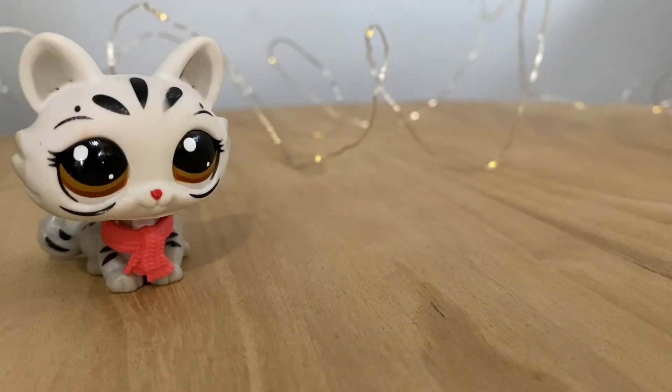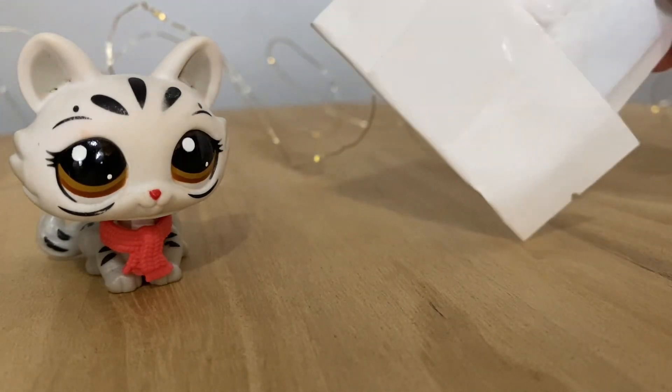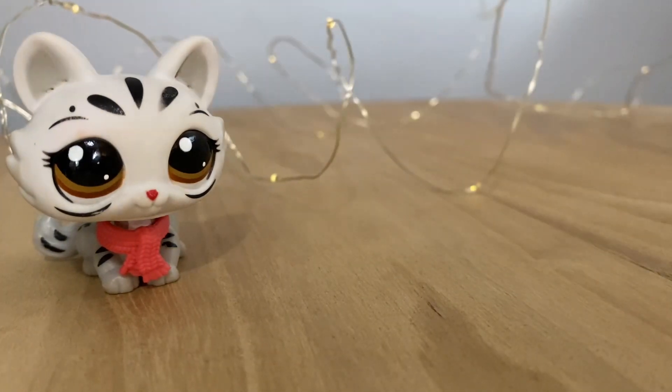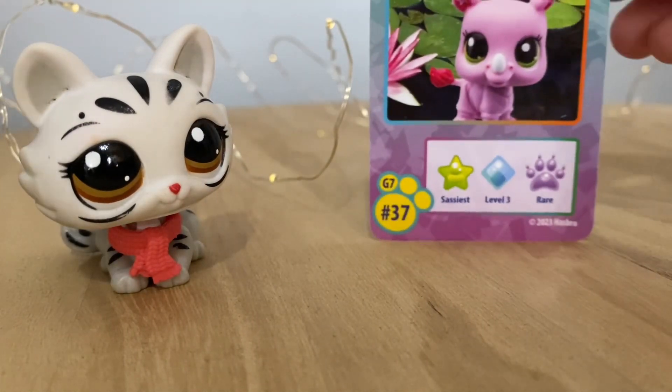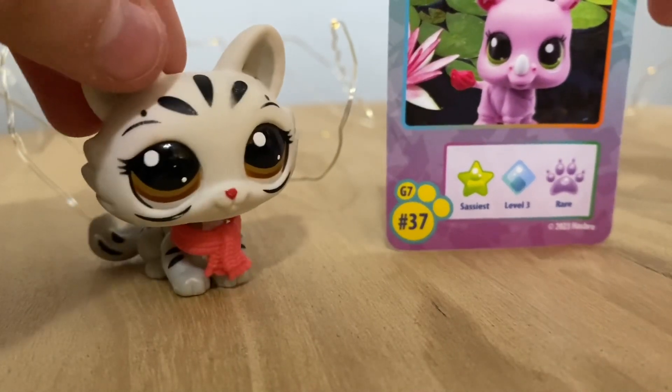To start us off, in the back of the packaging was this little pamphlet. I believe it comes with a token and a card. So let's just take a look at which card I got. It looks like I got the card for the little Rhino, which is so cute! He's one of my favorites from this set.